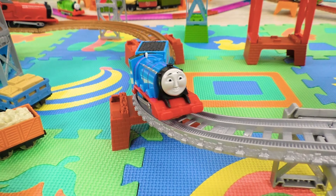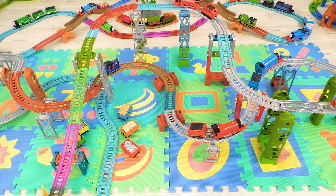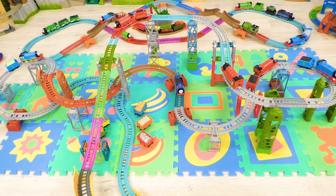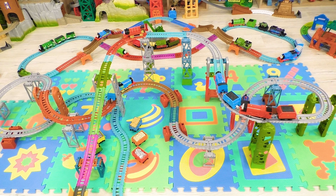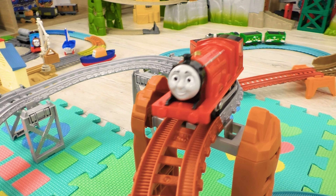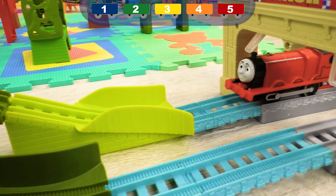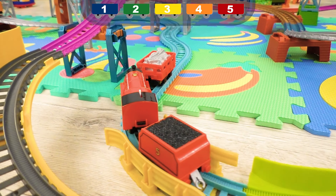Hello, our little friends! Today we will see a competition between the reds and the blues! They will figure out which ones of them are more agile and stronger! The member of the red team — engine number 5, James! Today he is going to demonstrate his skills first!